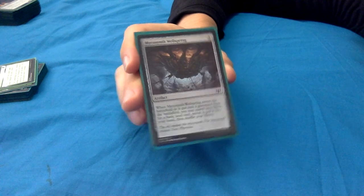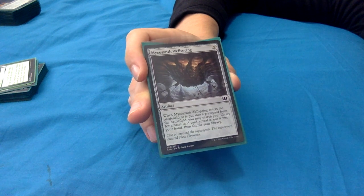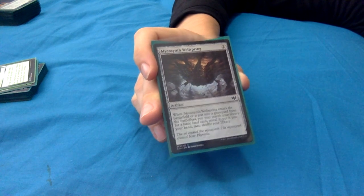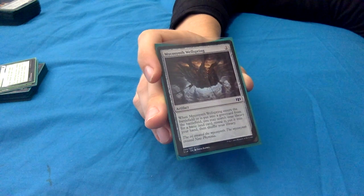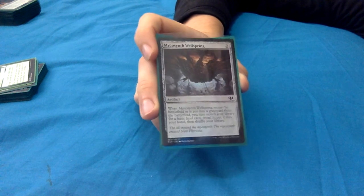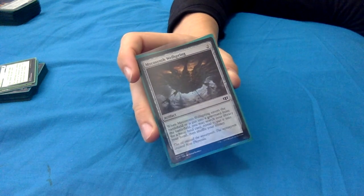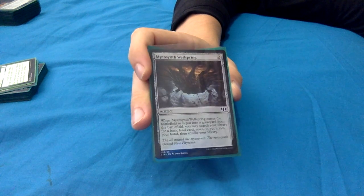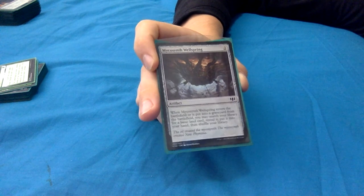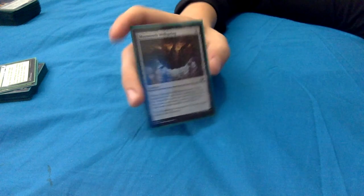Mycosynth Wellspring: 2 mana artifact. When it enters or is put into a graveyard from the battlefield, you may search your library for a basic land card, reveal it, put it into your hand, then shuffle. With Yarok, when it enters that's pay 2 mana and get 2 lands into your hand. When it dies you get another one. It doesn't have a self-sacrifice ability so it would need to go via a board wipe, but that does happen in Commander fairly frequently. Getting 2 basic lands for just 2 mana is still really nice.